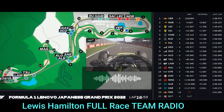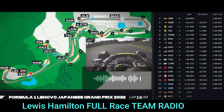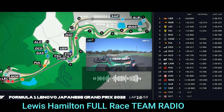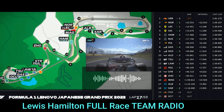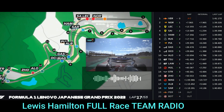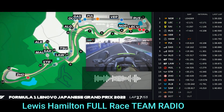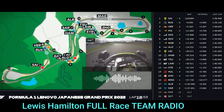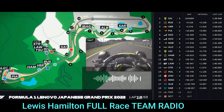We have 2.2 to Sainz, 1.2 behind Sainz doing 39.4. Let's give it everything. Box, box. I really struggled on that lap, definitely need to put wing in. Copy, wing up. Traffic is Tsunoda, car behind. It will be close with Sainz in a few bits. Currently unsafe to Sainz at about 2.8.